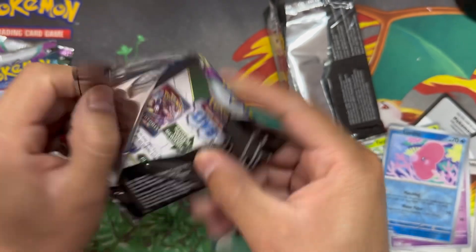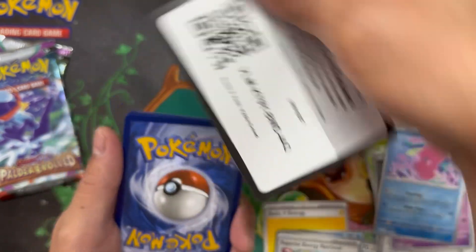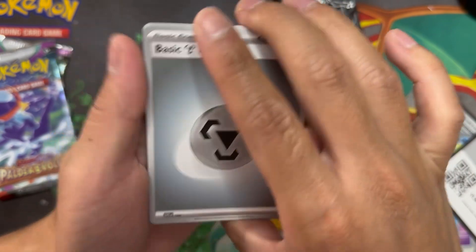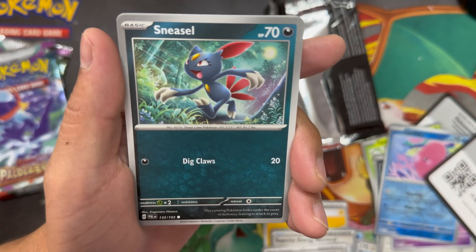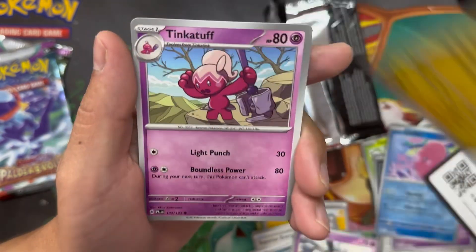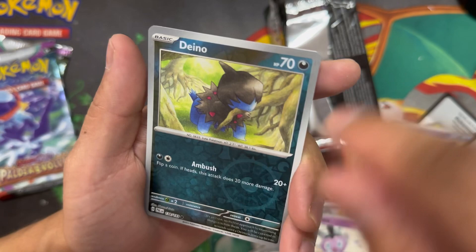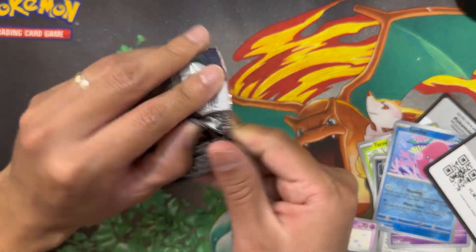Opening the third pack — can we pull another hit? I'm gonna try Water Energy again. Nope, we got Steel Energy. We got Misdreavus, Sneasel, Gothita, Maschiff — look like he's biting his lip, kind of nervous — Pawmi, Tinkatink, Tough Bravery Charm. We got the reverse holo Pawmi, and we got a holo Sableye in the back. Let's move on to the next one.